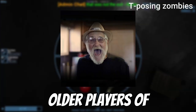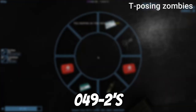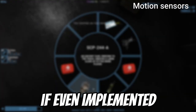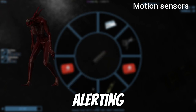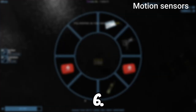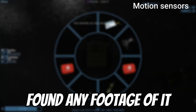This is well known amongst older players, but until around one year ago SCP-092's zombie used to have a T-pose stance when standing still. Motion sensors are an unremoved, if ever implemented, feature. They supposedly used to beep whenever somebody moved past, alerting anyone nearby. They can apparently be found in version 6.13.17, but no footage has been confirmed.